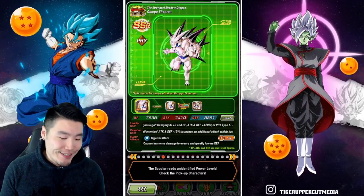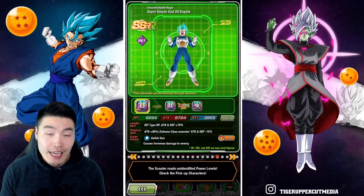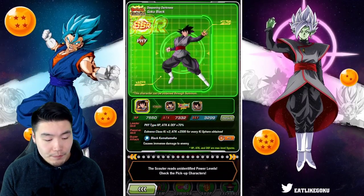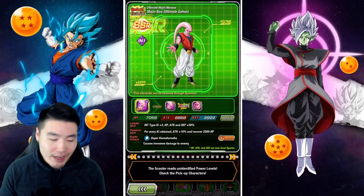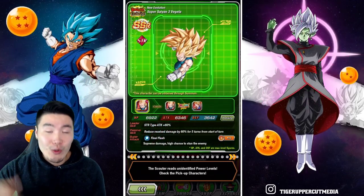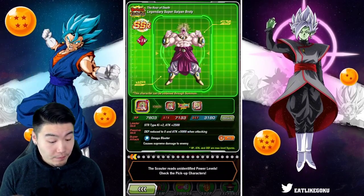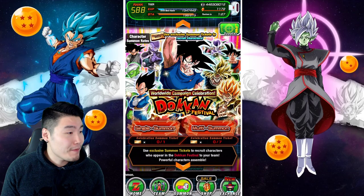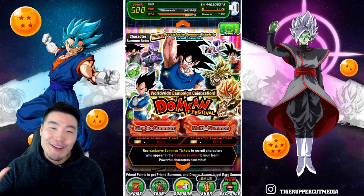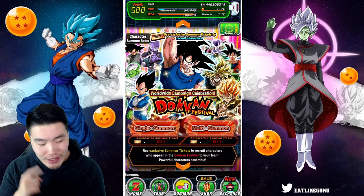We do have the Namek Goku which is nice, but I was hoping for a few more of the newer units. It is what it is. So there you go — almost every Dokkan Fest exclusive unit in the game, with the exception of LRs and some of the newer ones this year, like no Bardock, no Kefla. I'm a little disappointed — I was hoping it'd be a little more up to date.